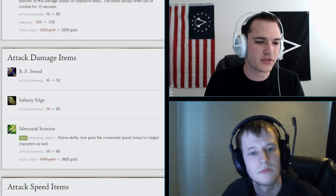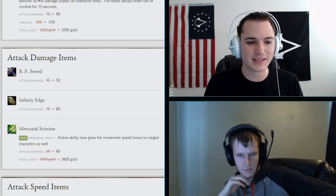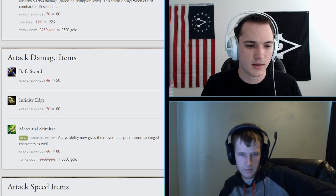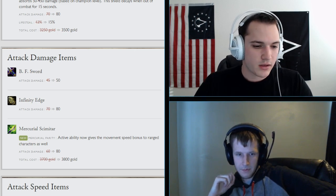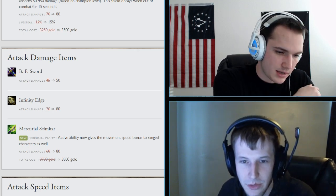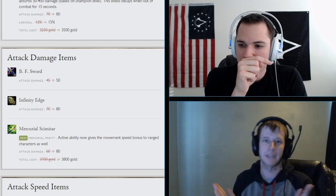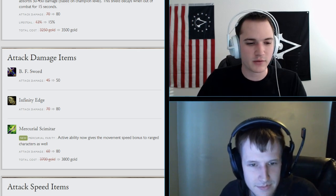Attack damage item changes: BF Sword now has 50 attack damage instead of 45. Infinity Edge base damage goes to 80. Mercurial Scimitar's active now grants a movement speed bonus to ranged champions as well, and costs more gold but gives 20 more attack damage. That movement speed on cleanse is a significant change, tying into upcoming foreshadowing about another item.